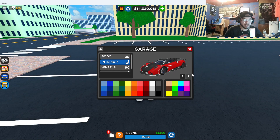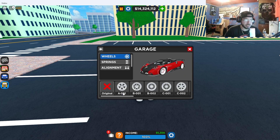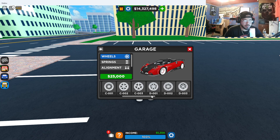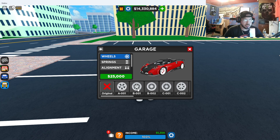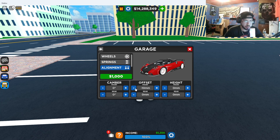For the interior we're gonna go with white, and then black as well. For the wheels, we're gonna change those to white — white wheels always make your car look leaner. Calipers we're putting in red. Now let's look at some different rims — these are looking clean. For the springs we'll go extra low, and for alignment just a little bit on the offset.